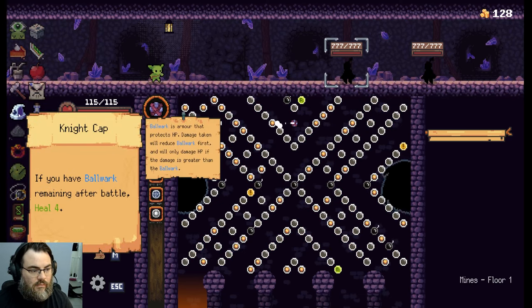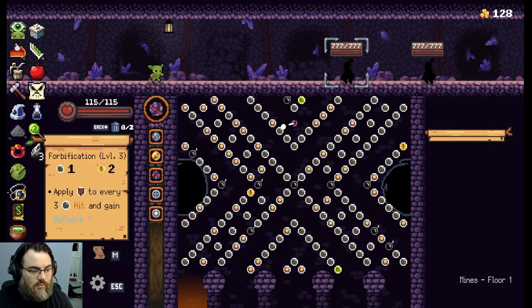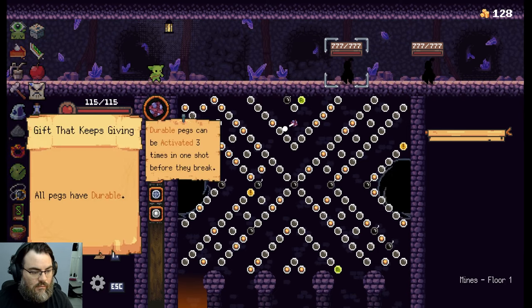Next up we have the Nightcap. It gives you a little bit of health if you finish the fight with leftover Ballwork, which you probably will. But it didn't really proc that often for me because most of the time the Ballwork kept me from taking damage to begin with. The last one I got towards the end of the run, Gift That Keeps On Giving — it helped out a lot, making each peg take three hits to destroy instead of one, essentially making more pegs to hit and trigger more times to gain more Ballwork.